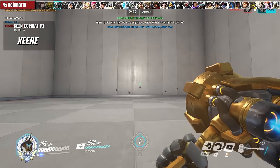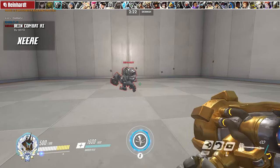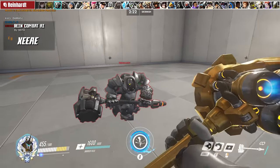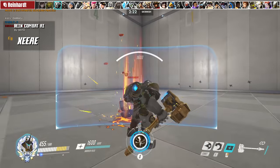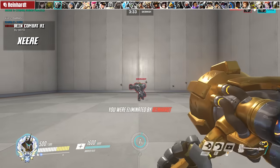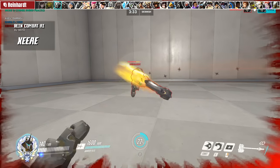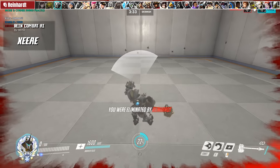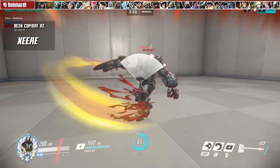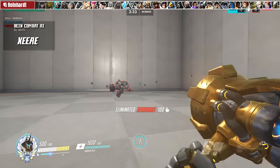Mode 2 is Earth Shatter Blocking Practice. The AI walks around you and Earth Shatters randomly, so it's up to you to react accordingly. Mode 3 is Corner Swing Practice, in which the AI moves forward and back, hitting you at the very edge of the swing hitbox while maintaining maximum distance. The idea is for you to do the same — teaching you how to start your swing, move forward, then back at just the right time while still connecting the hit. Great stuff from this Reinhardt practice workshop, one of my favorites.